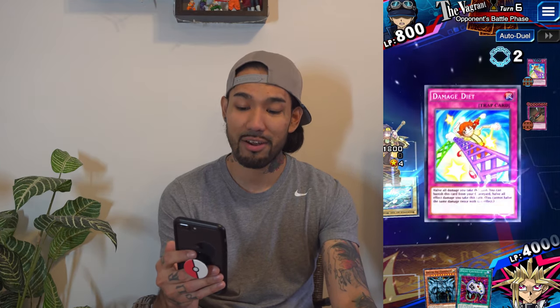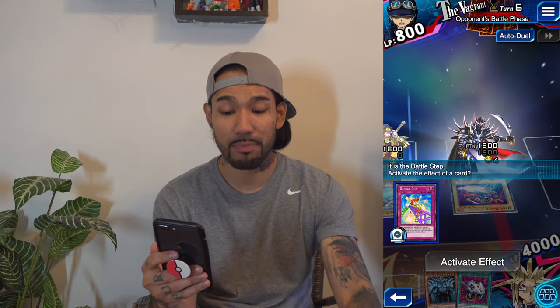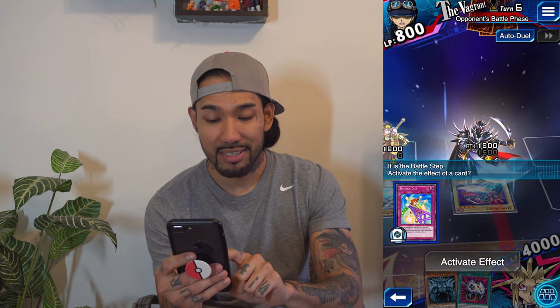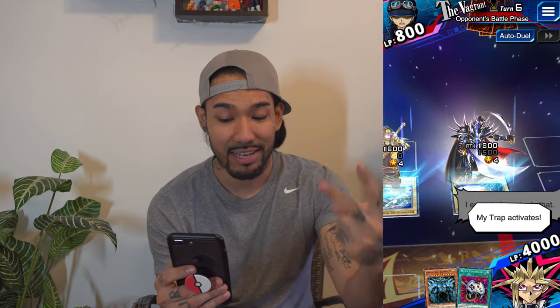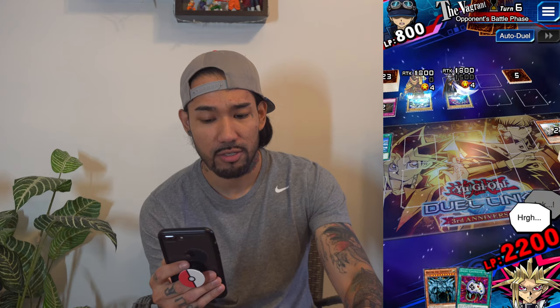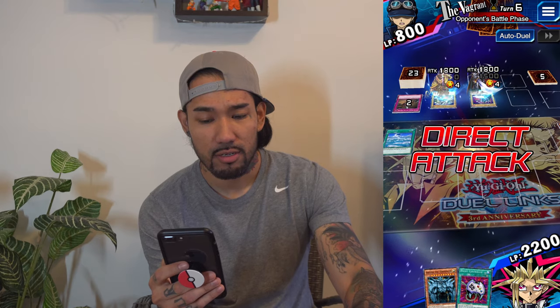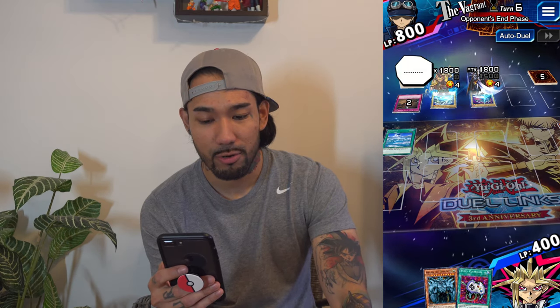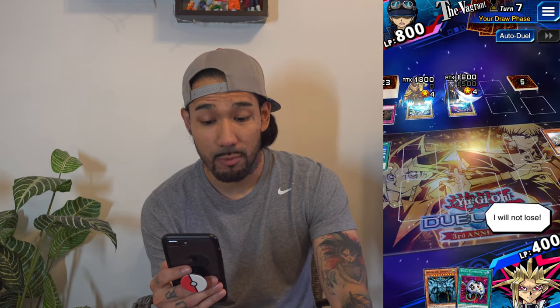Oh, he's using the trap card to negate my trap card, but he took a thousand damage by doing that anyway. Maybe I can still activate it from the graveyard — its second effect — which I totally forgot what it does. It negates the effects of monsters on the field, something around those lines. Alright, he brought me down real quick, now he's winning with 800 life points.